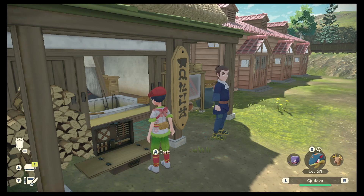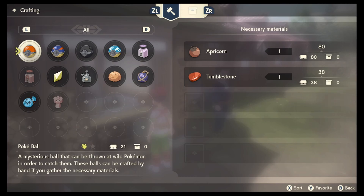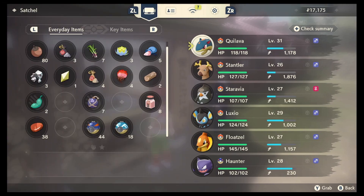Before we head out to find Snorlax, we want to make sure that we're properly prepared. Make sure you have plenty of Pokeballs — head to the crafting station and make sure you have plenty of Heavy Balls, Grape Balls, or any other ball you may have at your part of the journey. Also make sure you've got a team ready to take on Snorlax. Snorlax is a difficult Pokemon to battle and hard to catch, so make sure you've got a decent team able to either status Snorlax or deal some damage to weaken it, making it a little bit easier to catch.